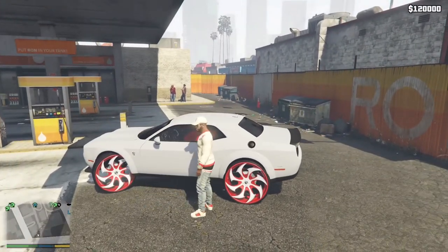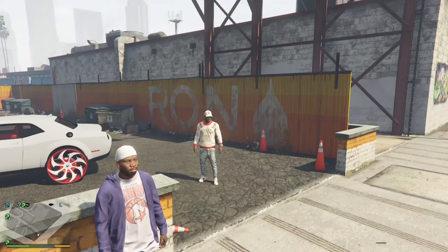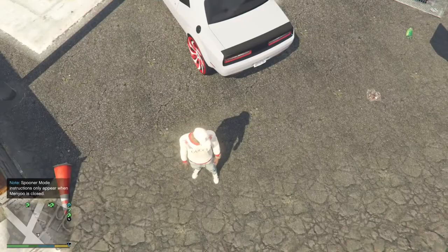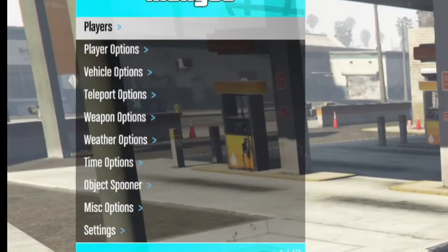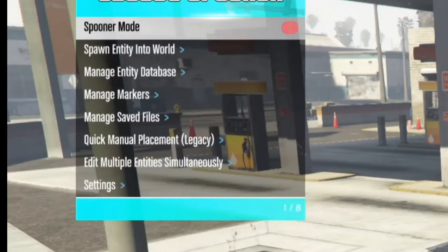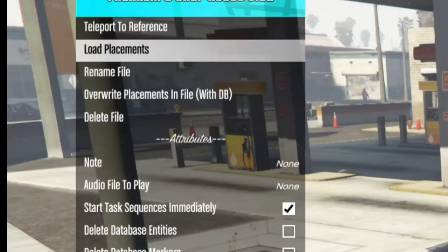All right, we are back in the game. First thing - pull up your menu by pressing the top right button and left on the D-pad, or if you're playing with keyboard, push F8. Once you have your menu open, scroll down to Object Spooner, then go down to Manage Save Files.